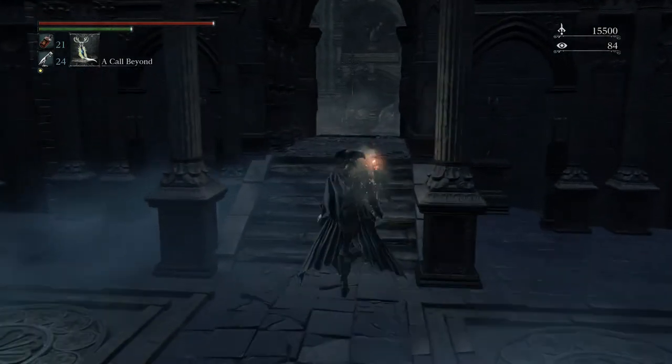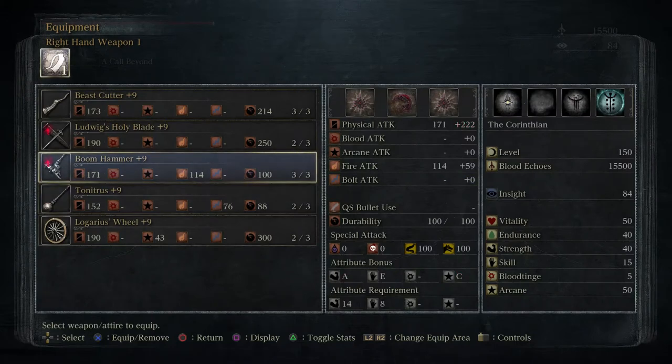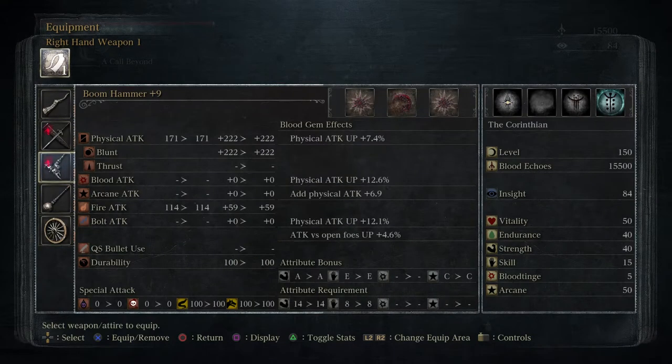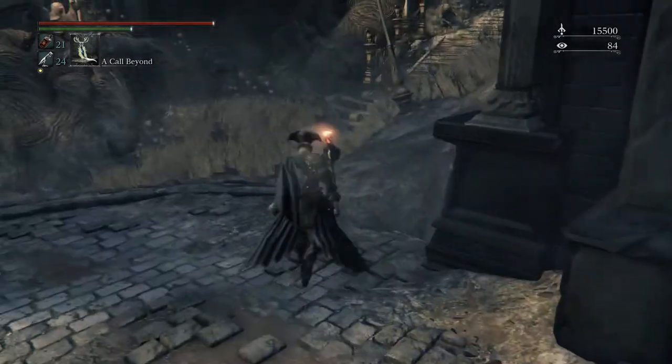So what we're going to do now is continue on. One other thing — I upgraded the weapon to plus nine, and I put some gems on it. Physical attack up, physical attack up, and half physical attack. It's all physical attack up. I have no idea what 'attack versus open foes' means, but I'll take it. All I really wanted was the physical attack up anyway.